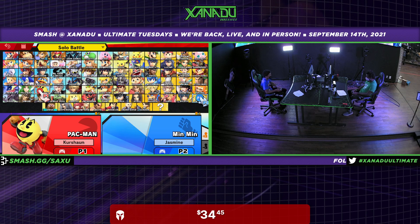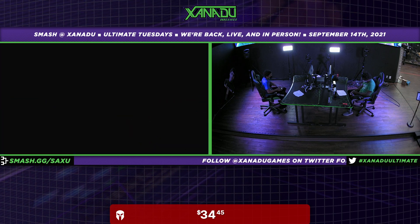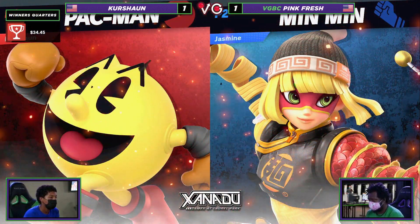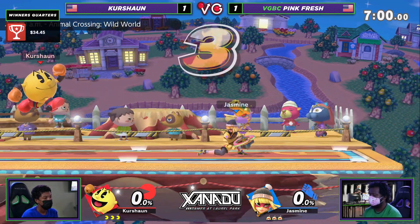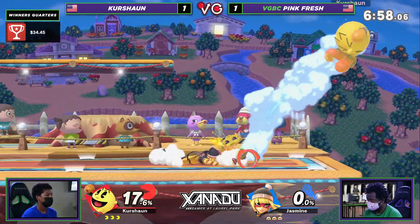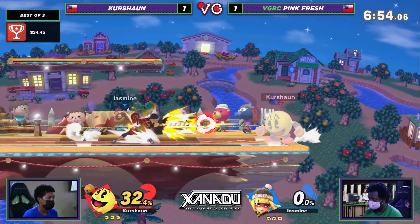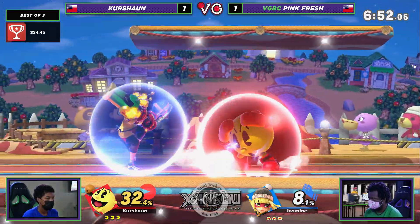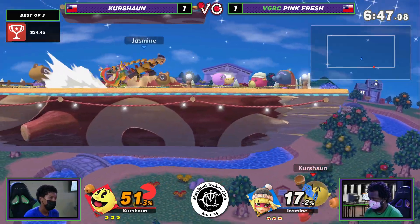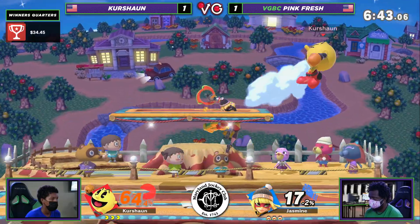I think I just saw him pick Smashville. That sounds terrifying for both players. I want to say it's probably Pac-Man favored, but with the limited experience I have with both characters I really couldn't tell you. Being able to camp under that platform is definitely nice for Min Min, but it's also a lot of space for Pac-Man to hide under, throw the bell, and generally make a nuisance of himself.